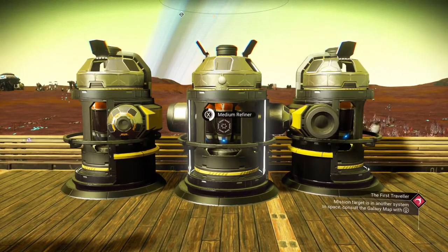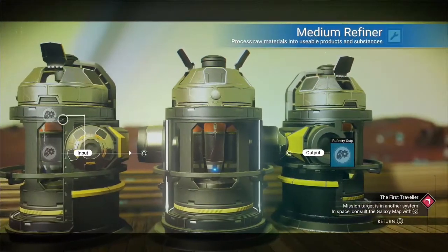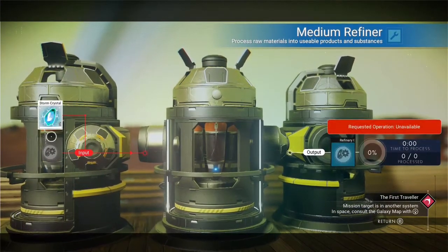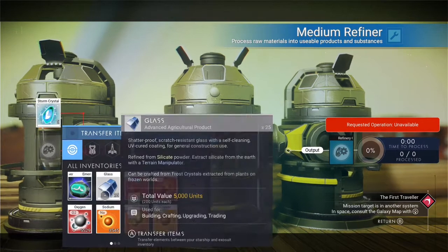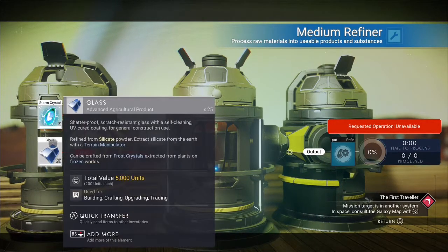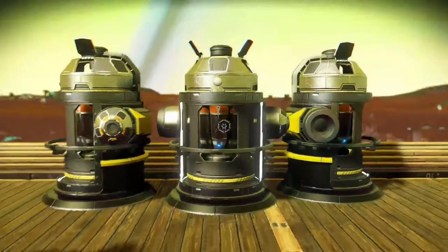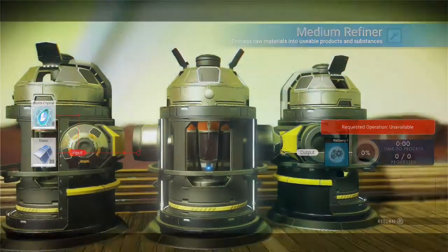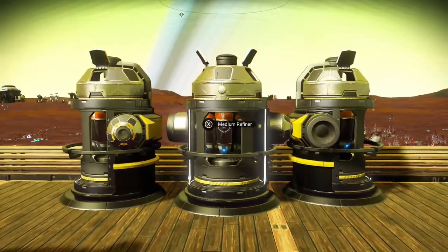I'm going to fill the refiner up. I want to do some storm crystals for our experiment here, and I want to make some glass. Once you have them in there, go ahead and check to make sure they're still there.